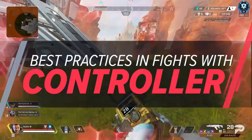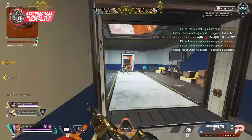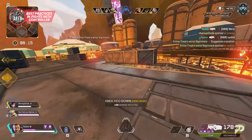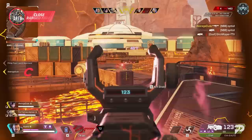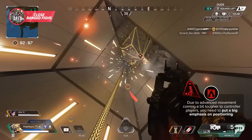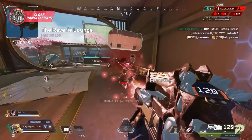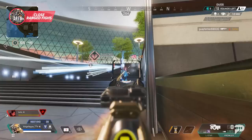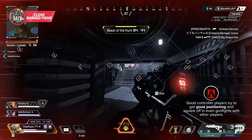The strengths and weaknesses we just touched on are important to be aware of so you can shore up your weaknesses and emphasize your strengths. It cannot be understated how strong aim assist really is. Let's dive into some best practices for close, medium, and long range fights. At close range you can pump damage if you have a good shot — this is where you're most lethal at downing somebody, but also where you're most vulnerable. Due to advanced movement being tougher on controller, you need to put a big emphasis on positioning. Don't think of your less snappy movement as a weakness — think of your stellar shot on the sticks combined with aim assist as a strength.